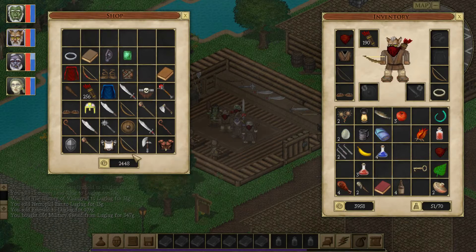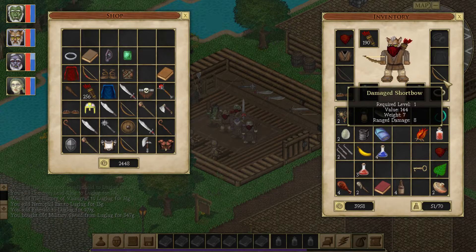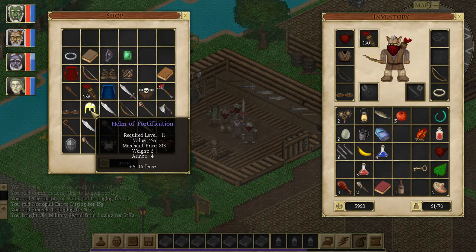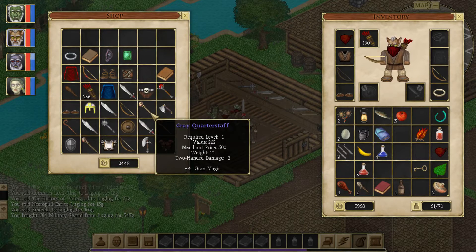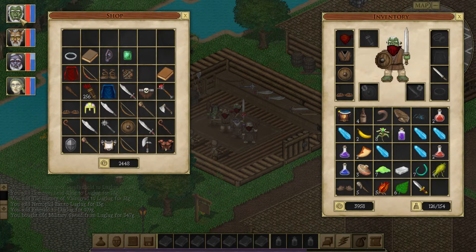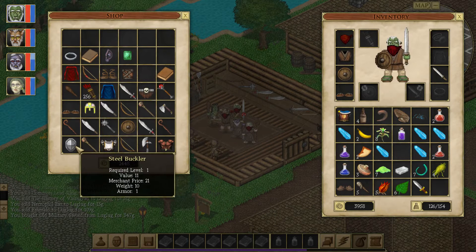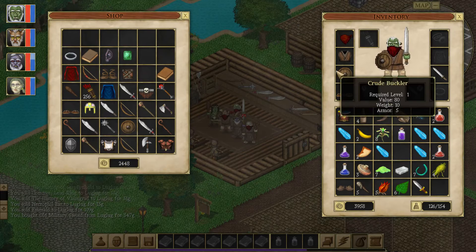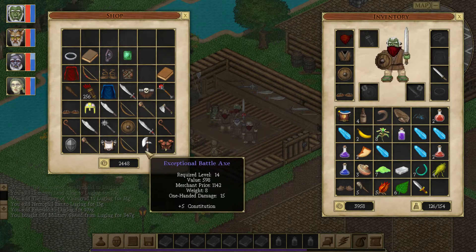Now for bows. They have a plus-3 archery, 6-damage bow, but we have an 8-damage bow, so I think I'm going to hold on to that. There's a plus-6 defense, 4-armor helmet, but that is above our level by quite a bit. There's also a steel buckler that gives 5 armor, but it's not better than what we're using currently — so maybe not on that one.